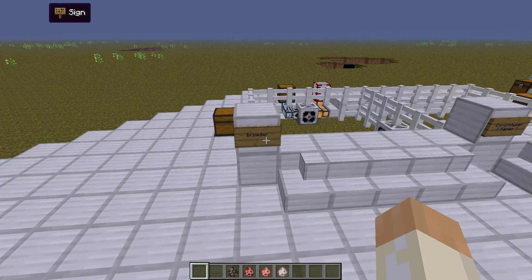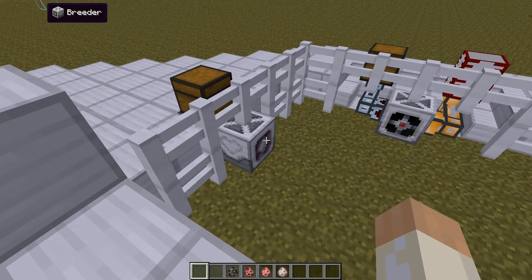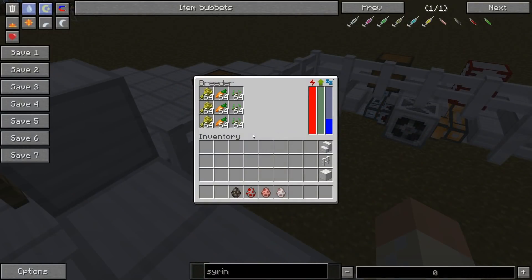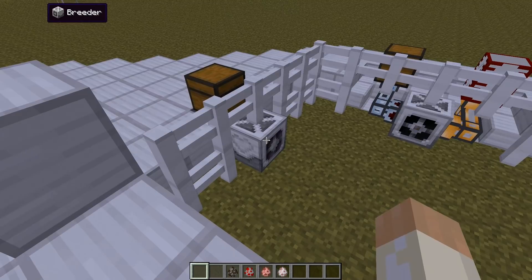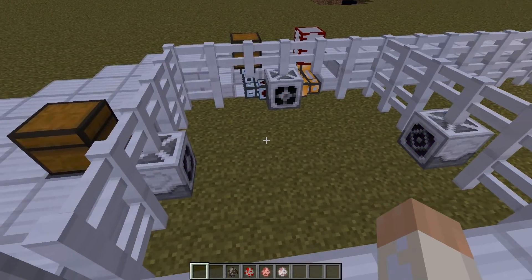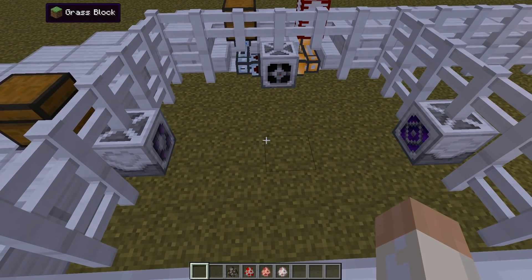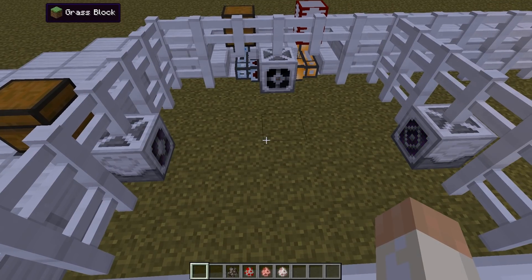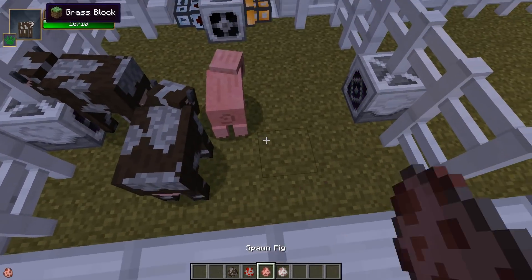The first one we will look at is the breeder. This is what you use to make your animals breed. It works on all the vanilla cattle like cows and pigs, and as long as you keep the appropriate food in the inventory in the breeder it will automatically feed all the animals in a five by five square in front of it. Let me demonstrate with spawning two cows and two pigs.